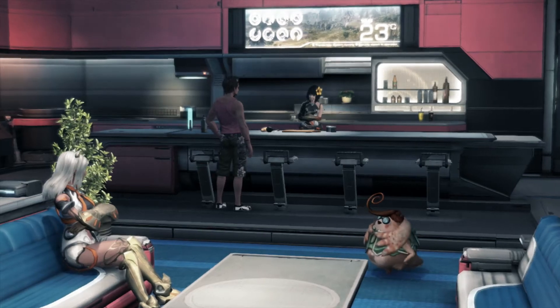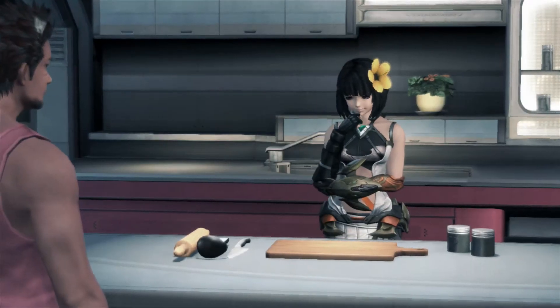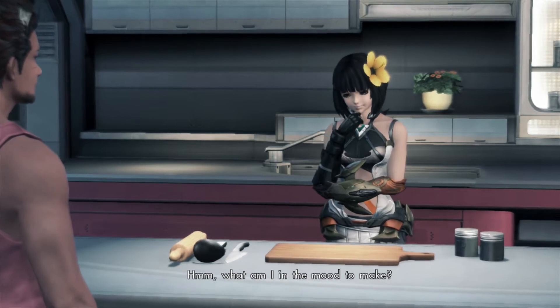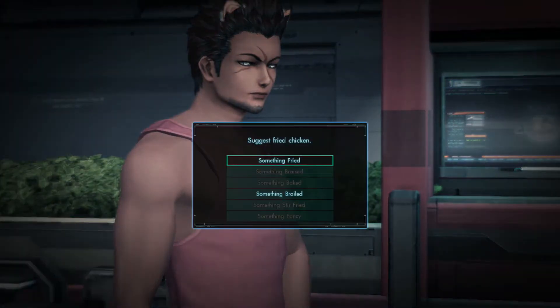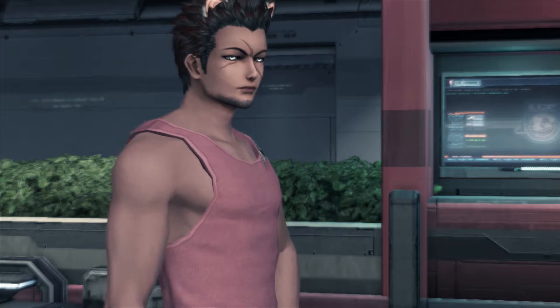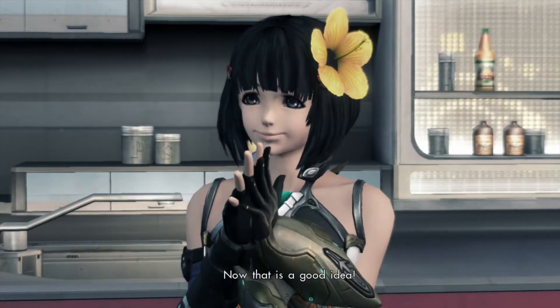Let's get going, I'm excited for this chapter — The Gathering Storm. I like it, I like 'gathering.' What are we going to cook today? I think something fried — I'm going with something fried. Fried chicken! I love that fried chicken, now that is a good idea. I'm amazing.